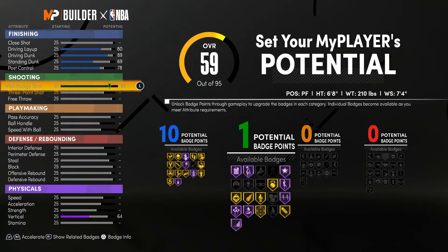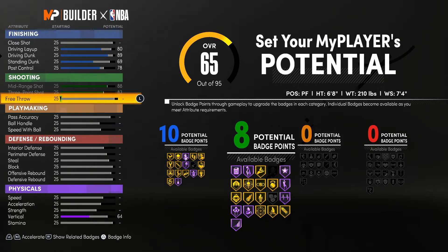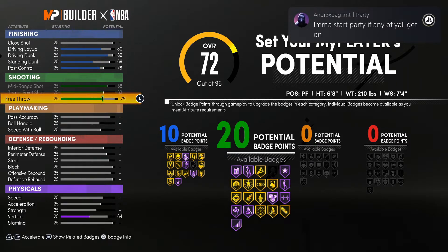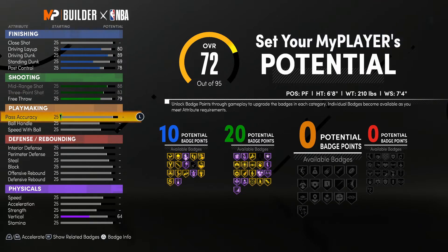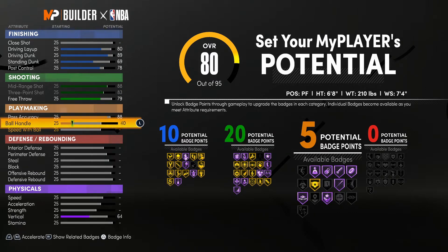I don't make builds that can't shoot, so we're going to go ahead and make the mid-range an 88 — pretty much max that out. For the three we're going to max that out as well; an 83 is enough to hit threes at a decent level. We will be choosing a shooting takeover just to be sure we can hit at a high level, and for the free throw we're going to go with a 79, so you will be able to take this build into the rec and be very successful.